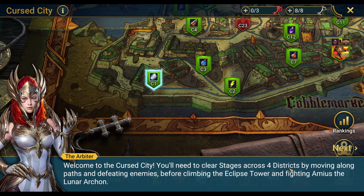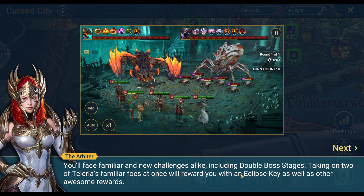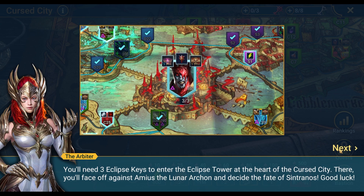You'll need to clear stages across four districts by moving along paths and defeating enemies before climbing the Eclipse Tower and fighting Amyas the Lunar Archon. You'll face familiar and new challenges including double boss stages, taking on two of Talaria's familiar foes. Each win rewards you with an Eclipse Key. You'll need three Eclipse Keys to enter the Eclipse Tower, face Amyas, and decide the fate of Centranos.